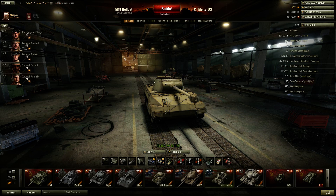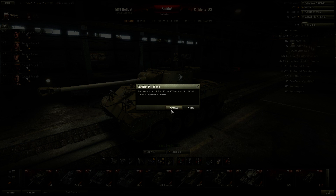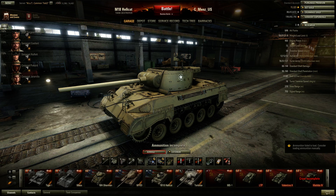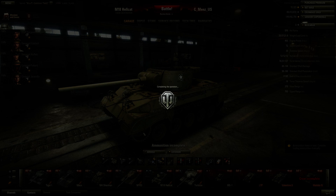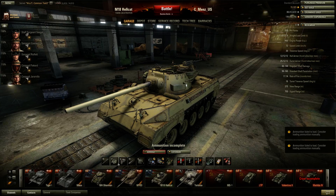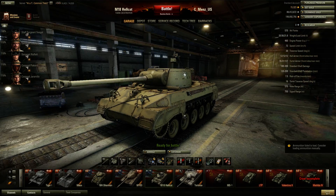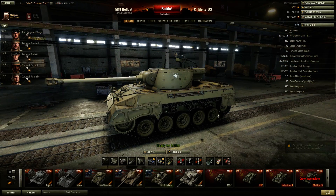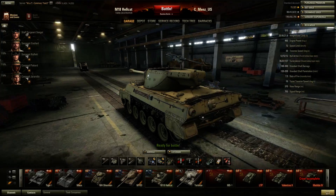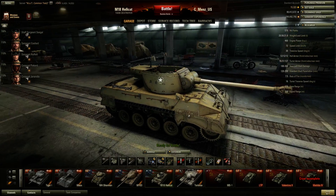Moving on to the Hellcat, it's a little bit more plain. If you put the stock turret on it definitely has a bit more going on, but who wants the stock turret when you can't get the top gun with it? Overall, it looks a lot better than the old Hellcat model and is a lot more detailed, which brings a little more life to the tank.